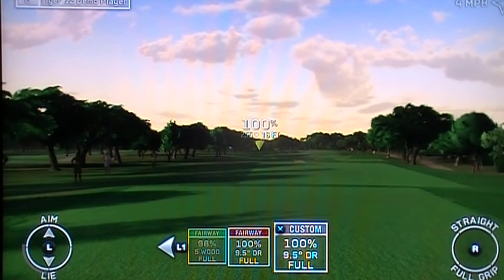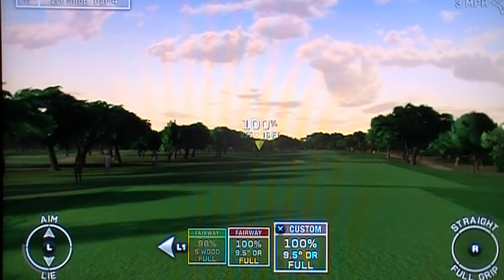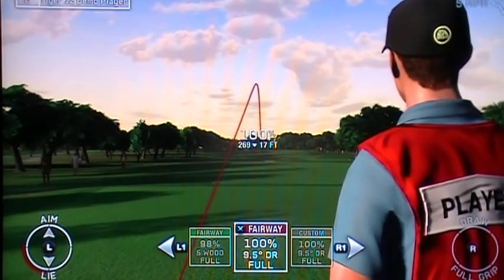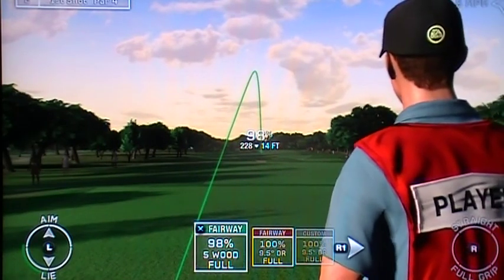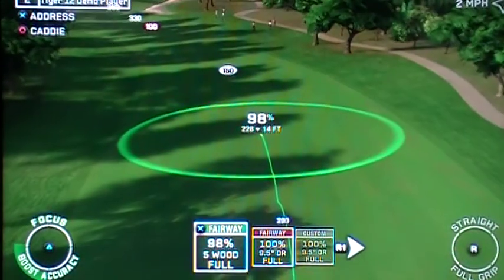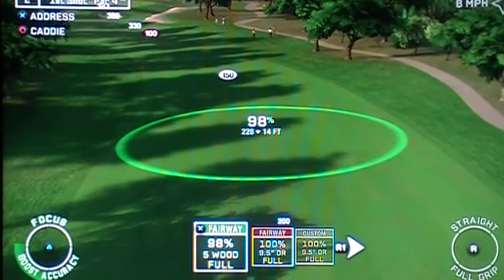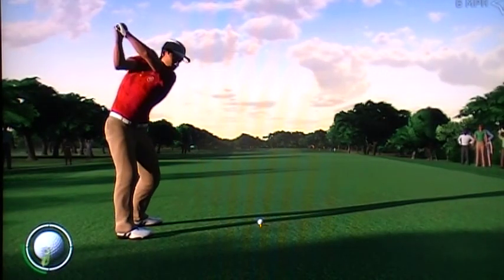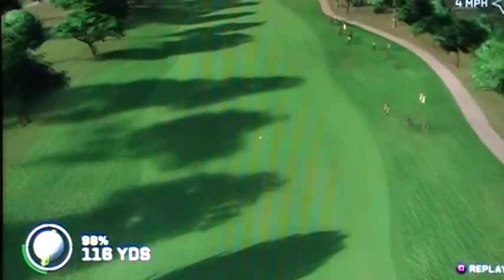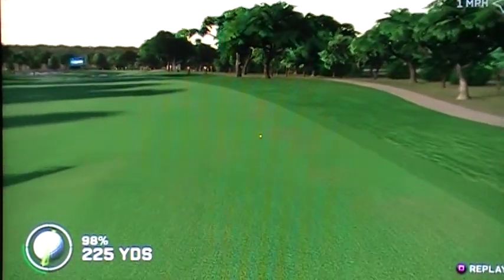Whoa — what am I doing here? You've got nothing to prove here. Stay away from the left by using some focus. Take a smooth swing and place it on the fairway. It's almost not worth it to hit that. We'll take the easy approach — got a little hook in there, but we kept it on the fairway.